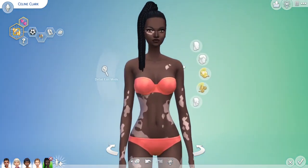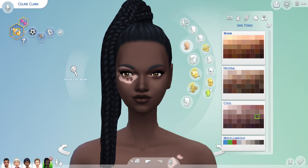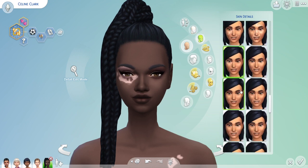Then we're going to go into the face. If you go into the face section, go into skin details — skin details right here. And if we scroll down, we're going to start to see the new different skin details pop up, and they have lots of different ones that you can choose from.